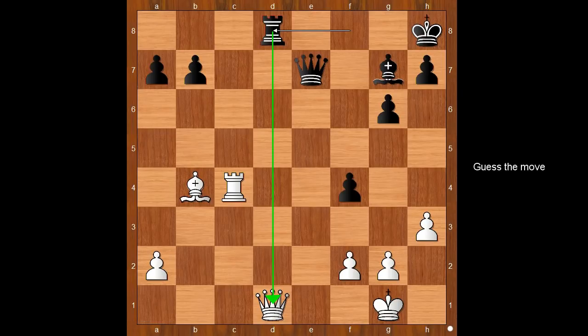What is the best square for the queen? Please pause and find the best move for white. White played a move when black resigned, and the move is rook to c8.